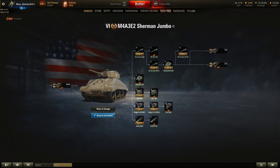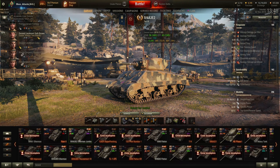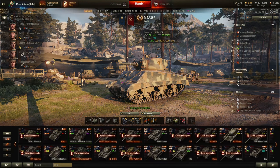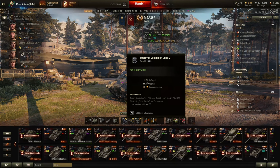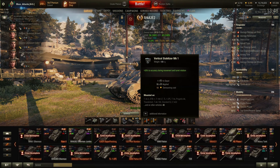Let's have a look at my crew. My crew are all onto the third skill, so I'm not a barge crew. The equipment that I use on this tank is vents, gun rammer, and a vertical stabiliser.